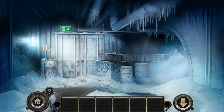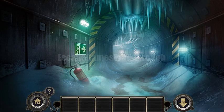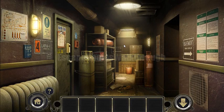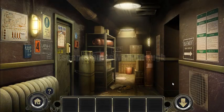Now let's attach the belt and run the generator. The electricity is on and we can open that gate and go back to the station. Here the door is locked — we need an access card and a password to enter.